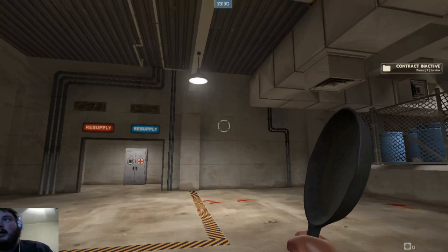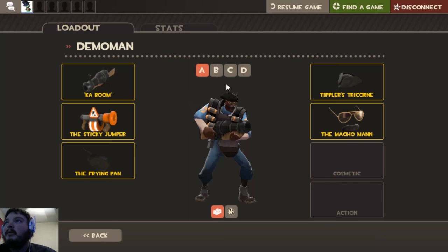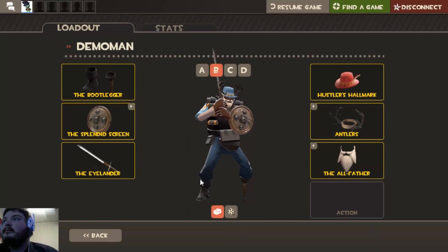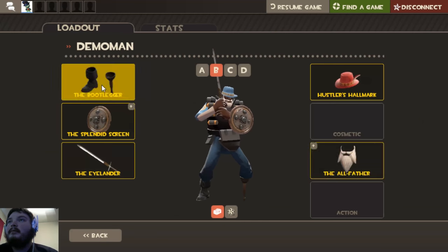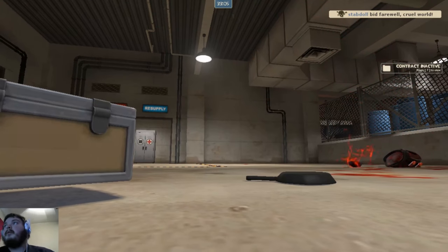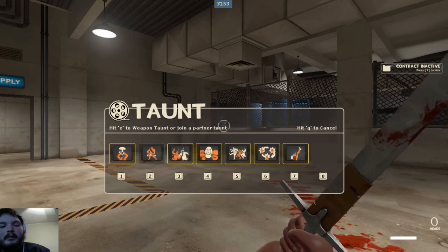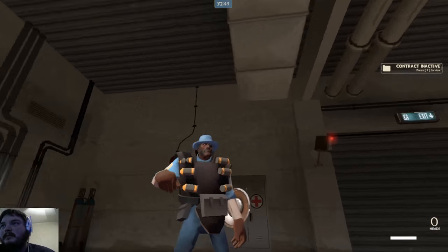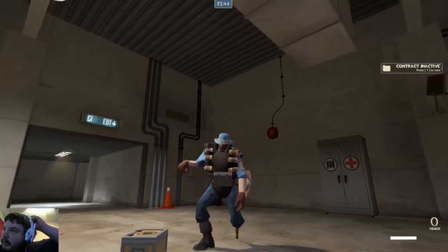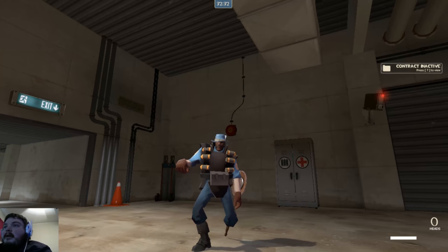They also either run with a frying pan or a caber. Now, to focus on the hat — these guys here are Demo Knights. In particular, there's one Demo Knight they take after a lot, and that is Eyelander — spelled I-L-A-N-D-E-R. That Eyelander. Look him up on YouTube.